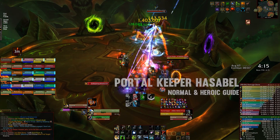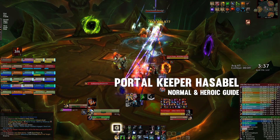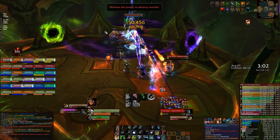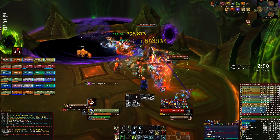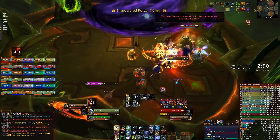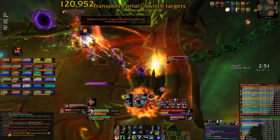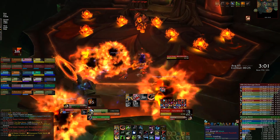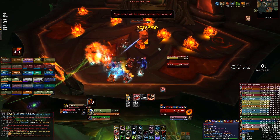Welcome to the Fat Boss Guide to Portal Keeper Hassabel on Normal and Heroic in Antorus the Burning Throne. This encounter takes place on four platforms: one main platform where you'll be fighting the boss, and three others around the edges of the room. You'll need to send groups of players to these side platforms throughout the fight using the colored portals in front of them, as dangerous mini-bosses spawn on them and need to be killed.